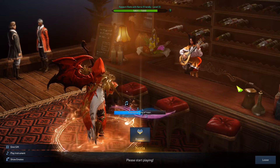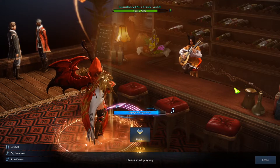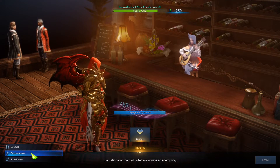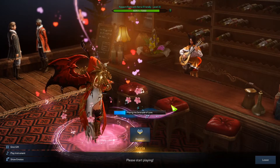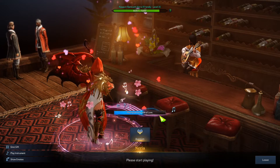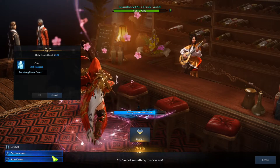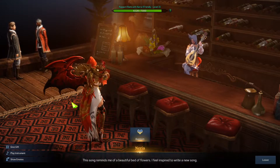Emotes, songs, and gifts all give a certain amount of points towards an NPC. Remember when we looked at the menu it shows how many gifts, emotes, and songs you can give in a day. This is important because it lets you know that you have to organize who gets your emotes and songs for the day, since you're only allowed five to six per day — six if you have the Crystalline Aura.